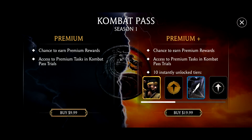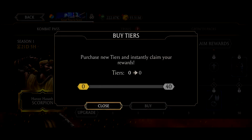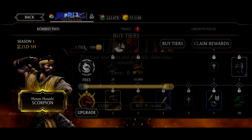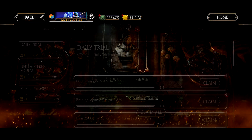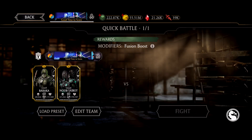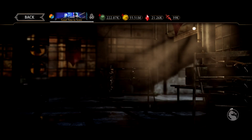The only problem is it's money only — the only way to get these rewards is by paying for premium. You get 10 tiers instantly for $20, and it's 16,000 souls to buy all of them at once, which I do plan to do. I also plan to show you all the rewards, Scorpion at max fusion with his brutality, but for now I want to go over Lizard Noob Saibot gameplay because he's pretty insane.